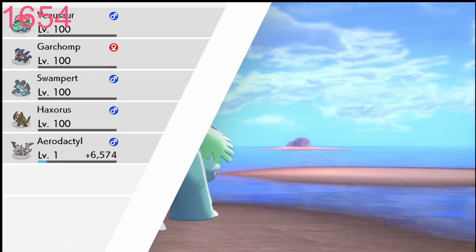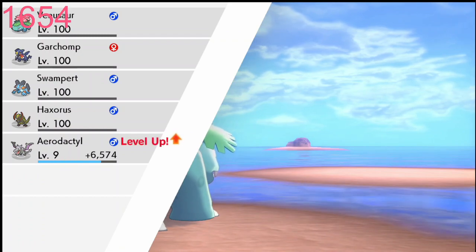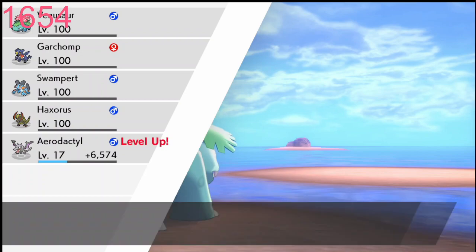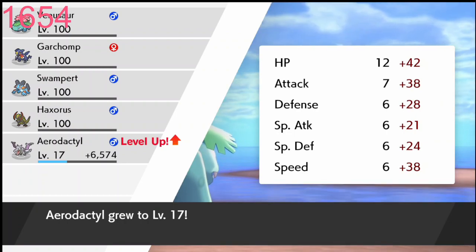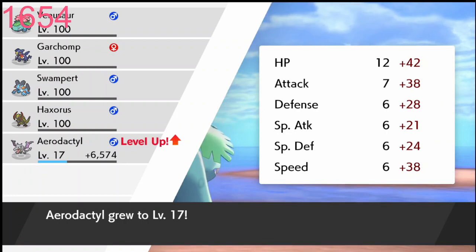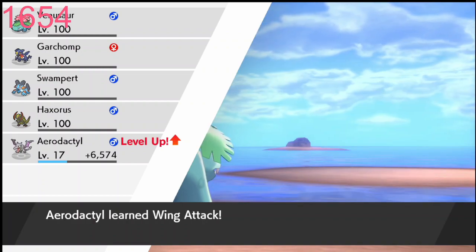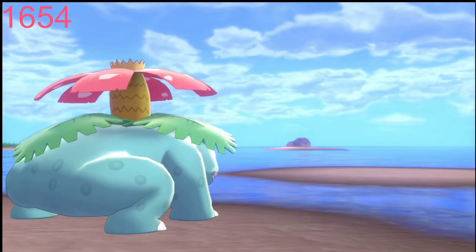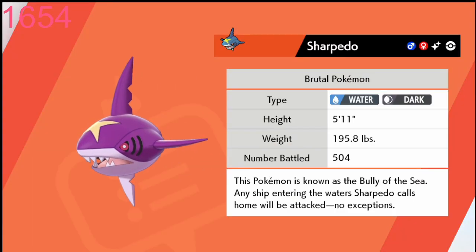But here's our Shiny Sharpedo! And there's a baby crying in the back — that's my baby. She must be up. Alright, I'm gonna have to look into that. Give me one minute here. So where was I? Yeah, let's go ahead and check it out. I got the Aerodactyl that I got from the Fur Fossil Week. There's that. But here's our Shiny Sharpedo.